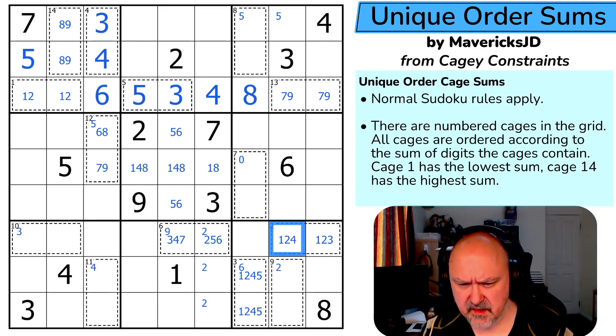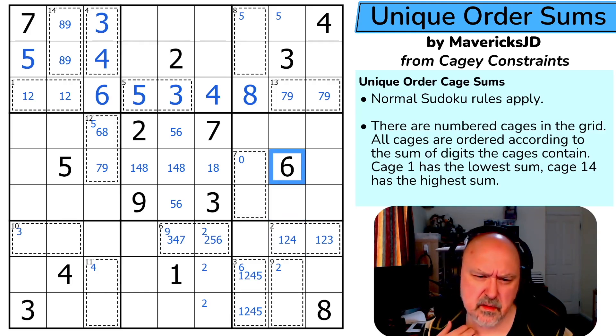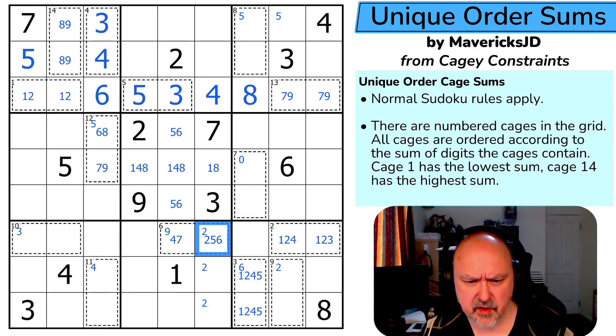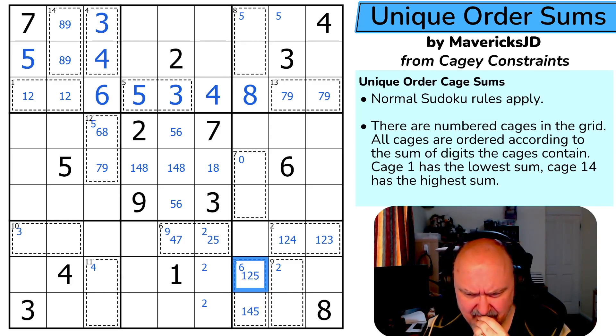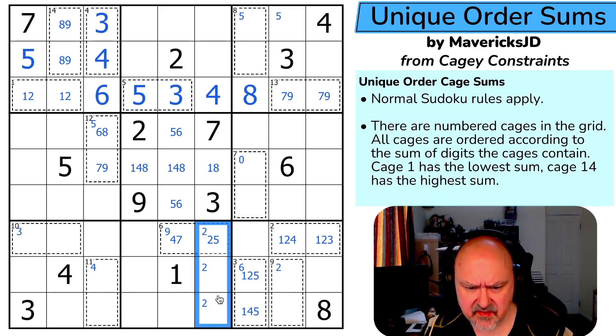At least, I don't think that's three. I'm probably doing this badly. There's no three here, and we know this cage sums to nine, so there's no six here. This is two or five, this is four or seven. We know this cage sums to six, so there's no four there and no two there. The three here takes three out, so three is in one of those two.